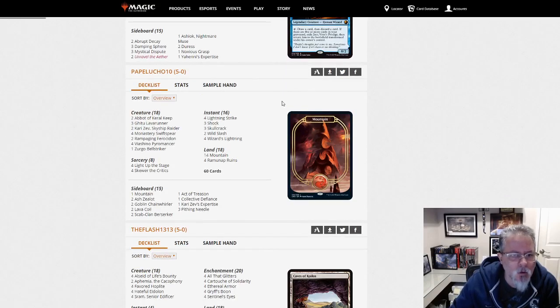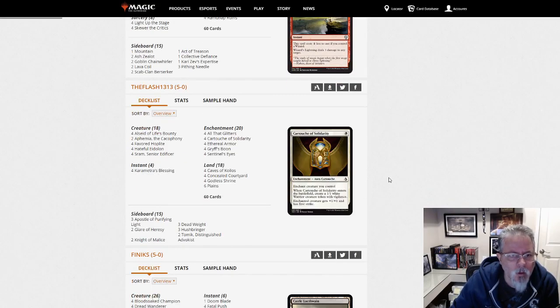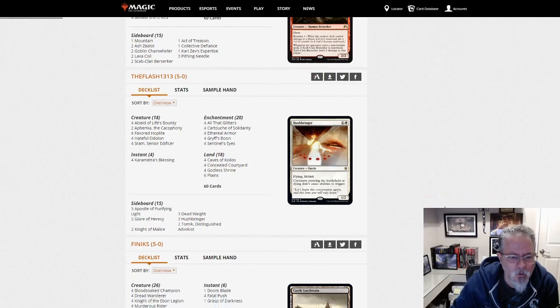Papalucho 10 with a Mono Red deck. This one is on the more aggressive side — looks like we're topping out at Rampaging Ferocidon, with a little bit of a Wizard sub-theme with Wizard's Lightnings. The Flash 1313 with Sram Auras — pretty straightforward list, nothing unusual. 3 Hushbringer in the side is a little high, but good job.